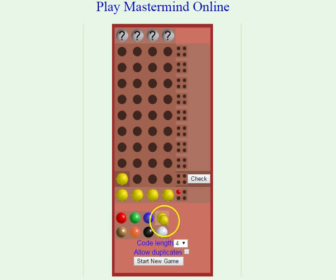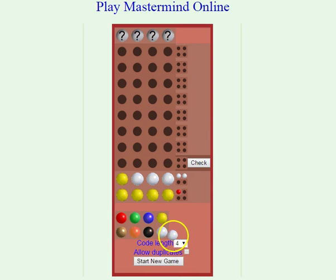Try filling it out with whites. Now I put in whites and yellows. Having two white pins means that I have two correct pins here in the incorrect places. So I know that white now goes here and yellow goes somewhere other than the first location.